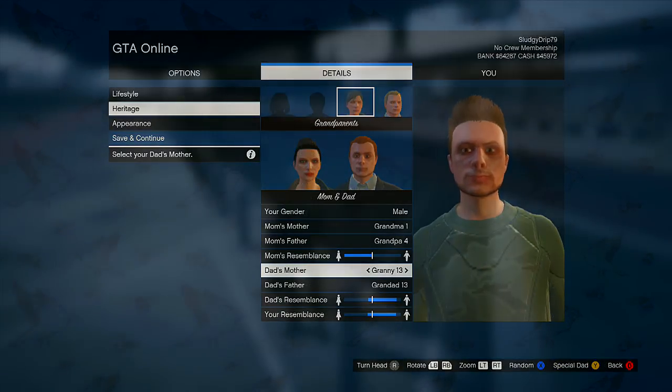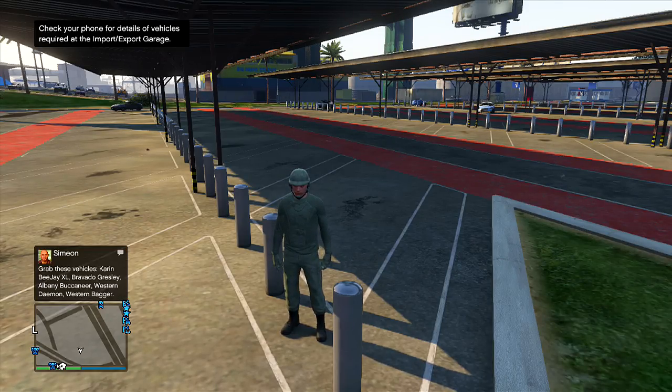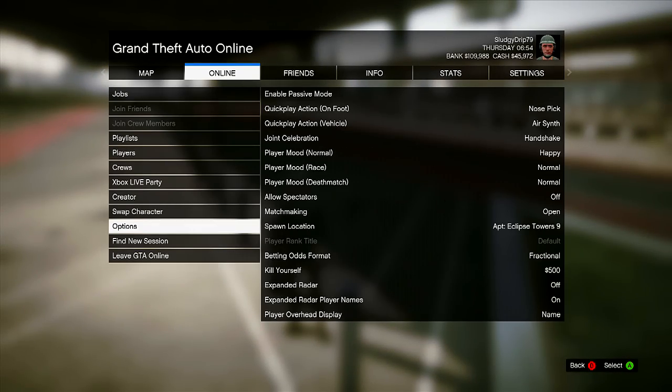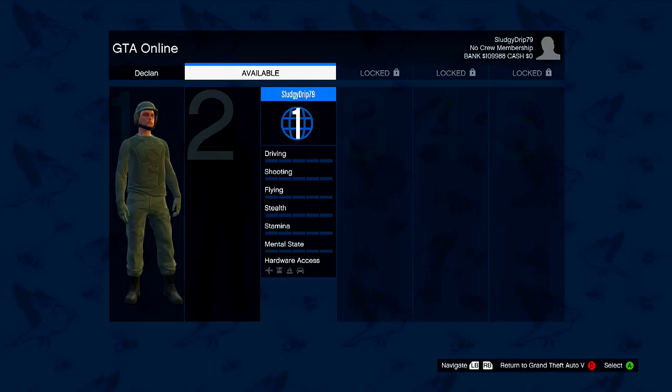This method will take quite a bit longer than the previous methods that recently got patched. To start things off, the first thing you want to do is go into an online session as your main character — the one that you want to change your gender or appearance on. Once you're in the online session, press the start button then go down to 'Swap Character,' which will put you on the character selection screen.